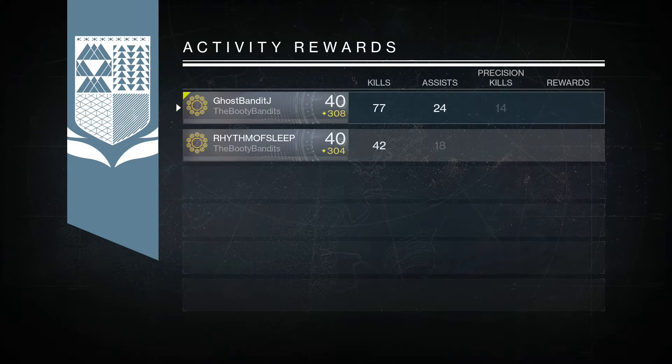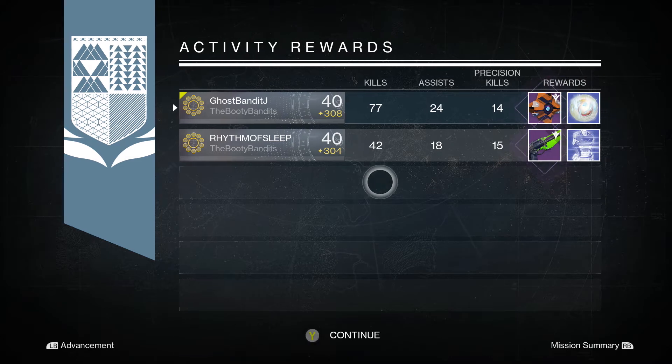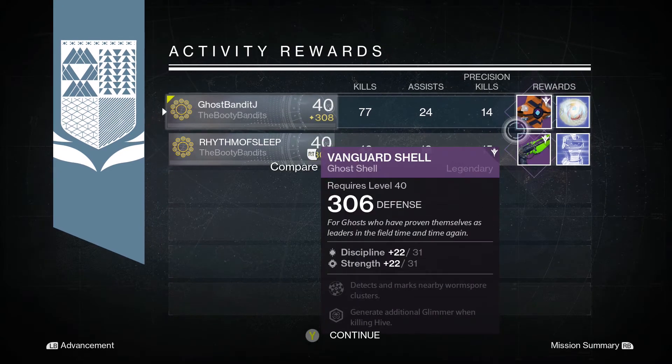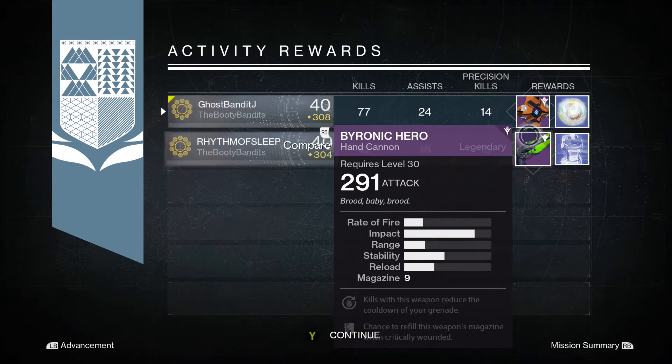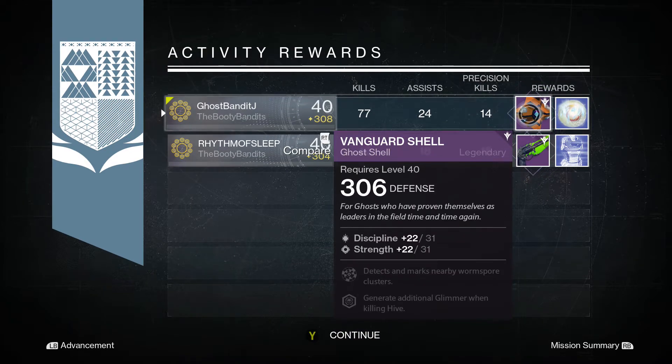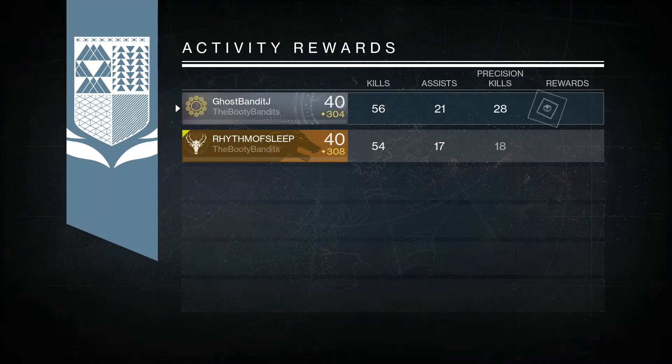The next nightfall I ended up getting a 306 ghost. Not too bad, but this really served no purpose for me because I already have a 310 raid ghost — the King Slayer Shell. And then Rhythm ended up getting a 291 Byronic Hero, I think it's pronounced. But it's pretty useless, just probably break it down for some marks.